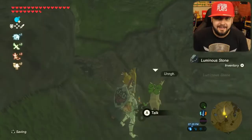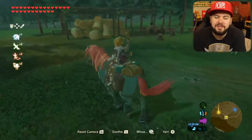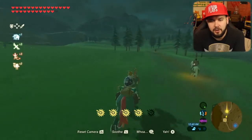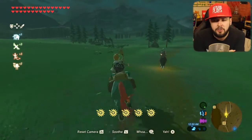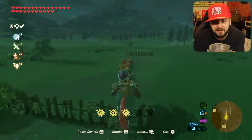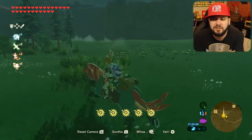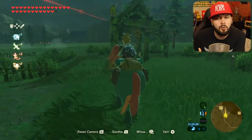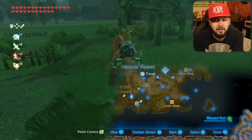Our first Korok seed brings us a little bit north of Serene Stable. There are two or three instances in the game where you'll find hurdles that you need to jump over on horseback. Just off the beaten path, you'll find three hurdles — jump over them while on horseback and the Korok will pop up for you.